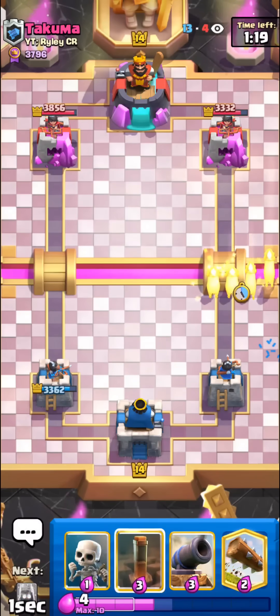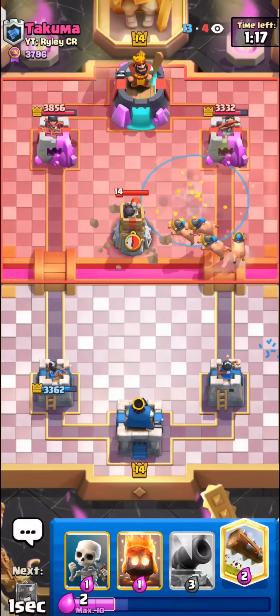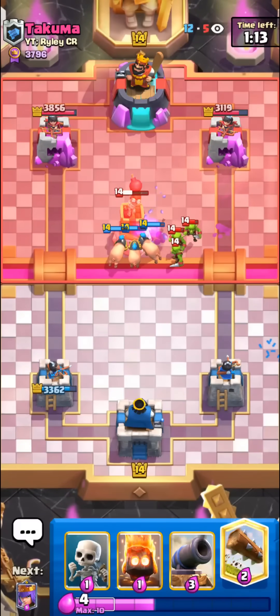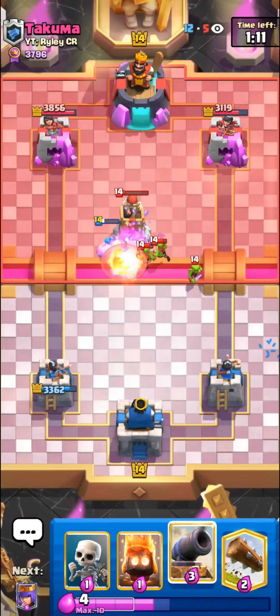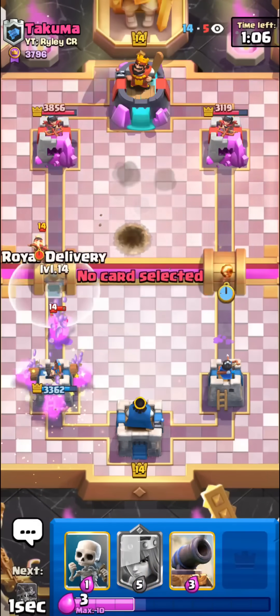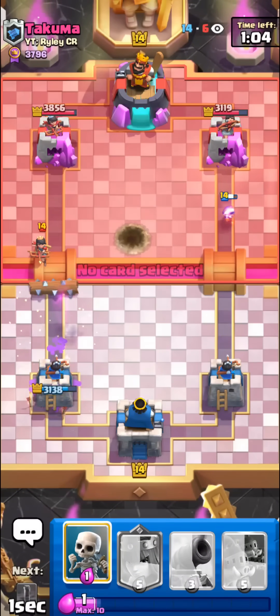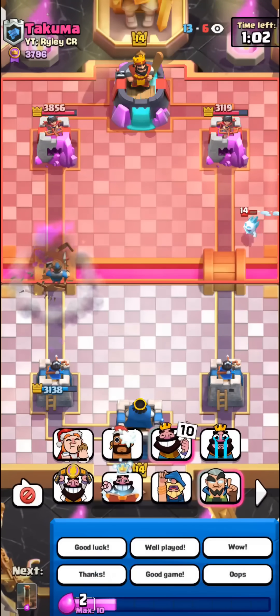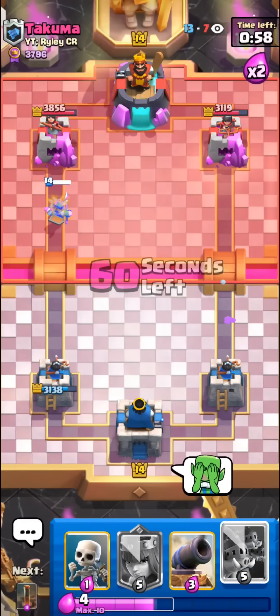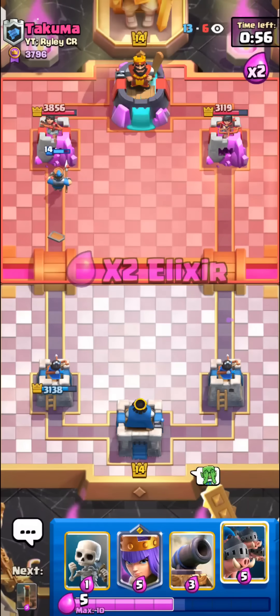We can just go in. Just want to keep on trying to get chip damage. I don't know what we're gonna do here once he starts rocket cycling us. We can try to set up a queen in the opposite lane and then cycle a bunch of hoggies really quickly, try to out-cycle him. And it's only the princess, that's the only thing. Pretty much even at this point.